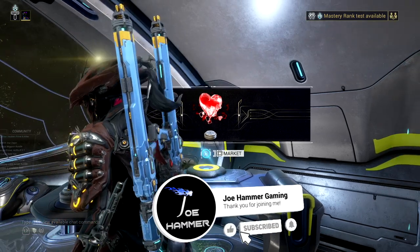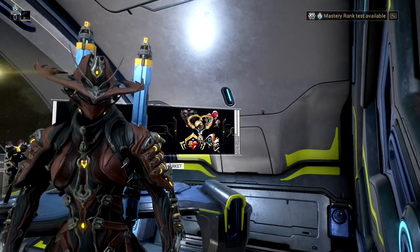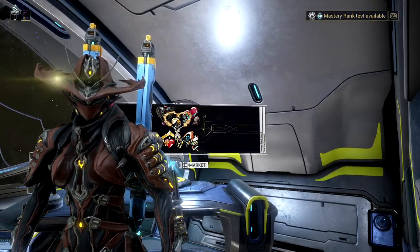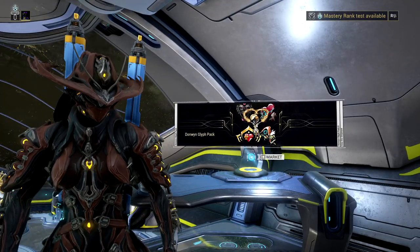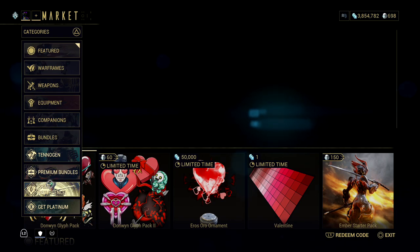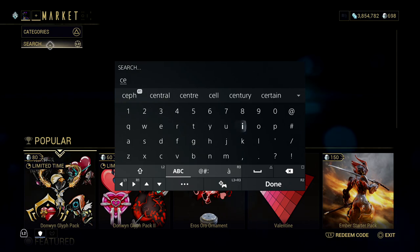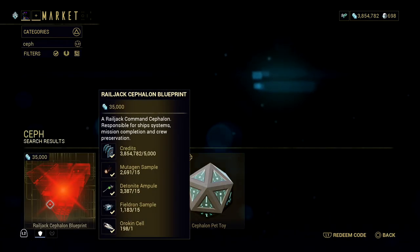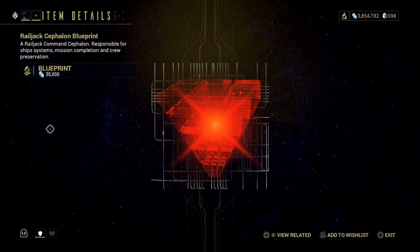It's time for us to go through building a railjack. I don't know exactly where this is going to go in my series just yet. Technically, you can start this once you have finished The Second Dream — that's basically from Mars onwards. However, I really don't recommend doing it that early. We're going to come in here and search for Cephalon — just C-E-P-H should be enough — and we're looking for the Railjack Cephalon blueprint. This should start the Rising Tide quest for us once we get this complete.